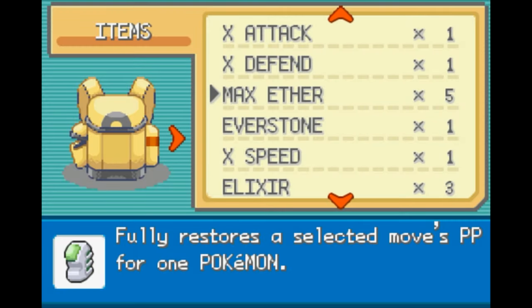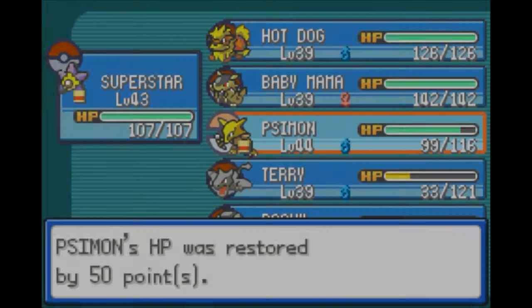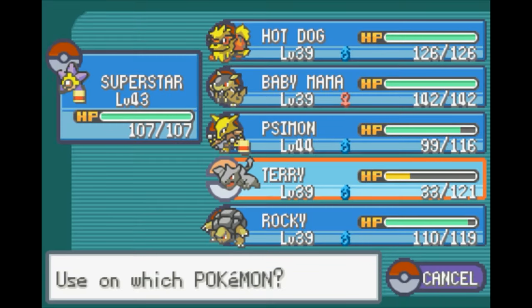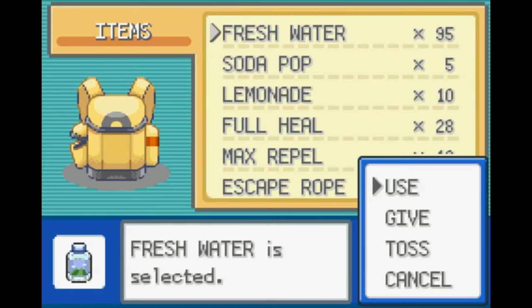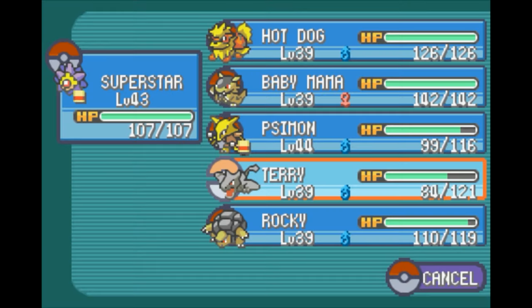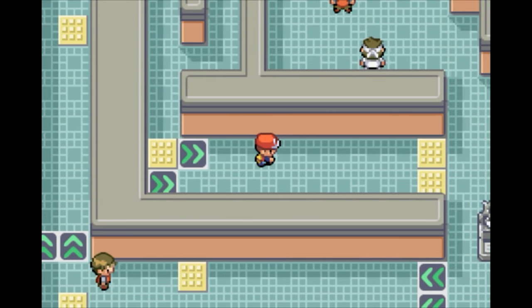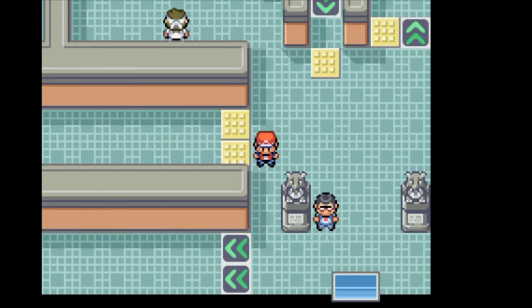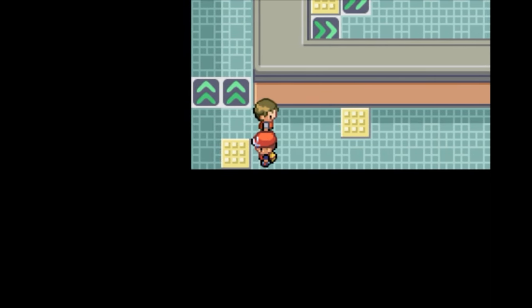We need to heal up just a little bit, so let's do that real fast. We have so many Fresh Waters, we can just spam these right now. Even if they don't do as much healing as I need, they're great for topping off here. We've already taken care of you guys. Over here is just way back from the gym leader, it looks like. And over here — I guess we could skip this guy if we wanted to, but I don't really want to.